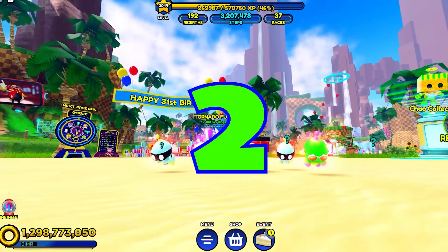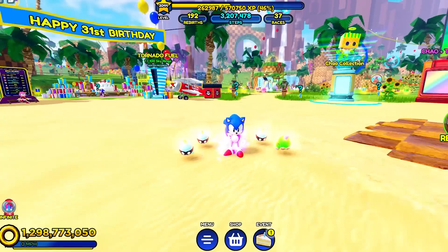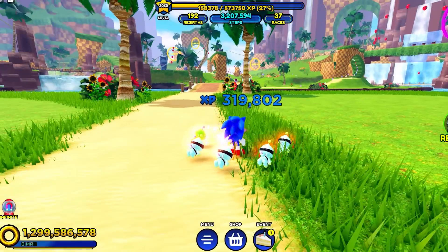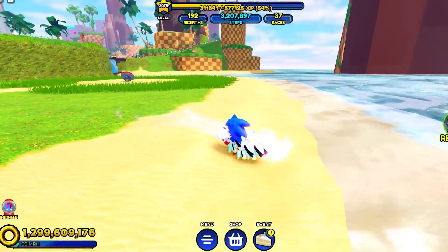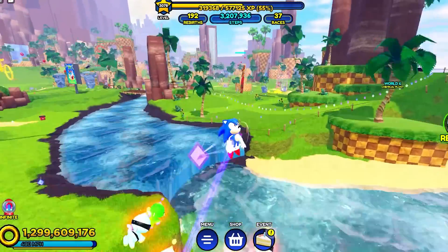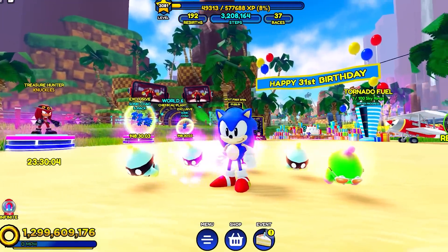Number two is actually one of my favorites. Did you know that the classic Sonic skin actually has the sounds from the original game? Including the jump animation, the spin dash animation, when he tries to stop — and they even added the old school sound when you hit one of the jump paths. Pretty much everything about this skin is awesome.